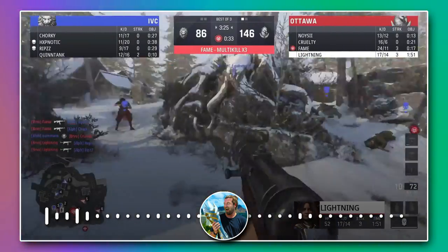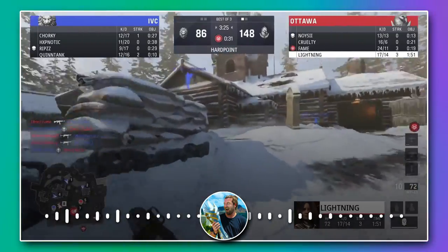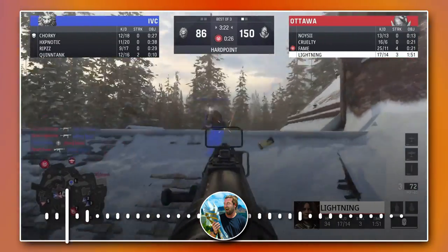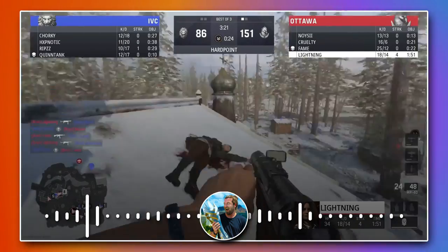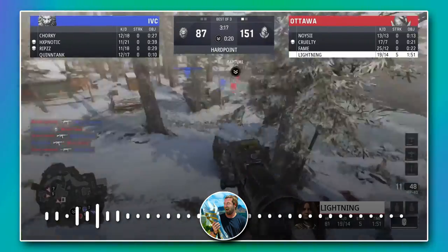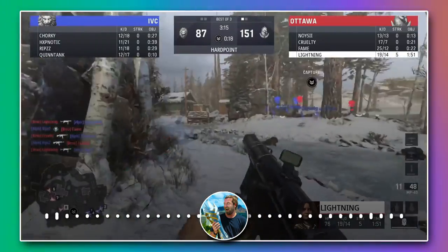Fame is already back on the zone, Lightning coming in from the back — going to be able to make sure that IVC doesn't even get a chance to contest and push in. Look at this performance and this control of the hardpoint right now, to the point where Fame is just stuck on the point and Lightning just goes around it. It doesn't matter where IVC spots — Lightning's just got it under control. Starting off with Northern California versus Southern California, I can't think of a better way to begin our Saturdays.